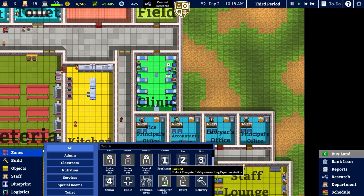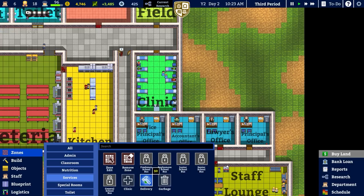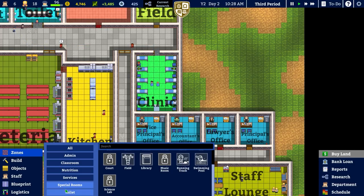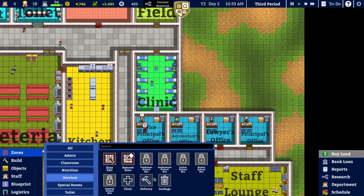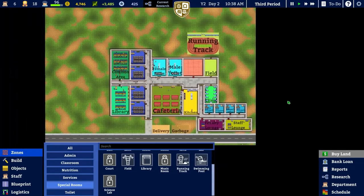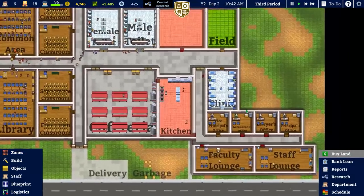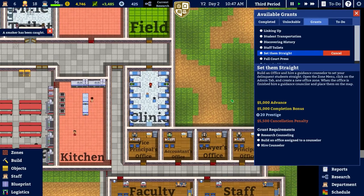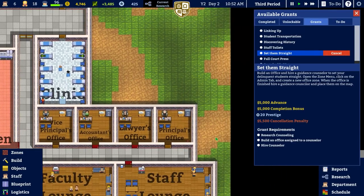We'll need to check what it's going to be classed as. Services, clinic and school bus, special rooms - wouldn't be an admin, not a nutrition. I don't know where it would be then - would it just be an office? It might just be an office, but I'm really not too sure. It's quite cool for when you've got this tab open because you see all the rooms have different colours. I'm not too sure whether we just need a standard office. Build an office and assign it to a counsellor - so a standard office can go wherever it needs to.